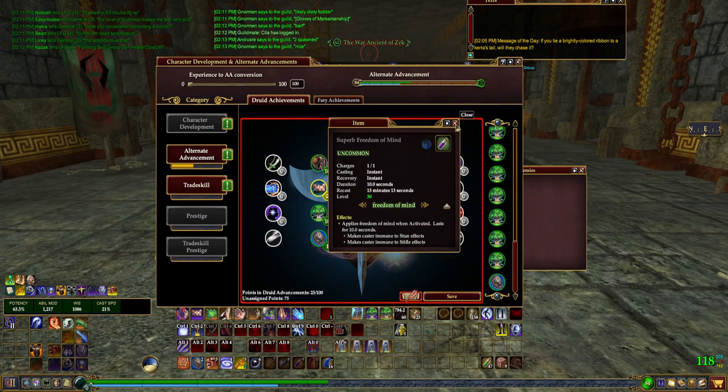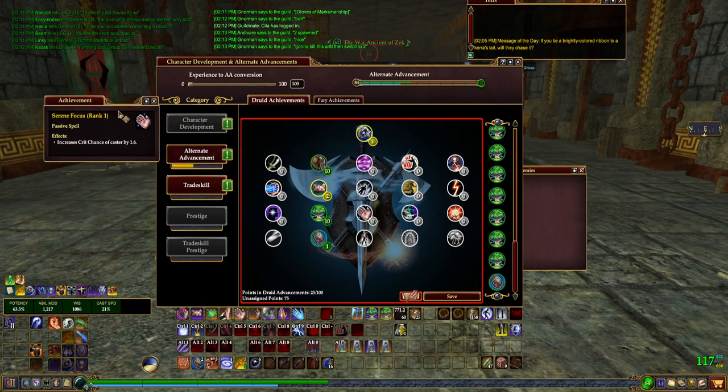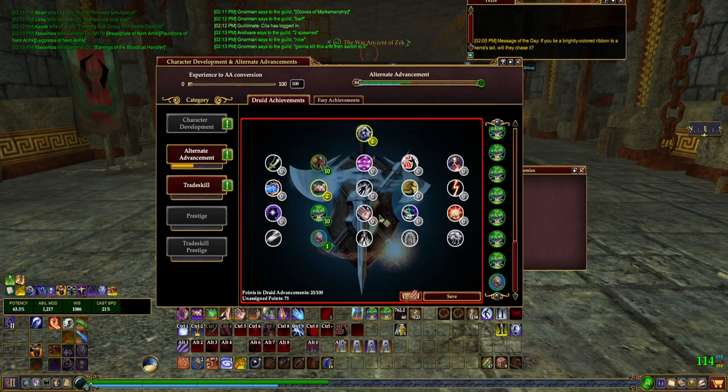What we're going to take is Serene Focus, which gives us more crit chance. That's huge — it helps overall with your healing and spell damage. I'm a huge fan of crit chance. Until we can get to 100% crit chance, we absolutely want to take this. Crit chance is a huge multiplier for the TLEs here on Varsoon. As far as this tree goes, that's about what I do for now — we'll come back to it later. You really want to make sure you have enough points for your Fury Advancement Tree.